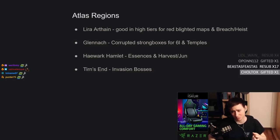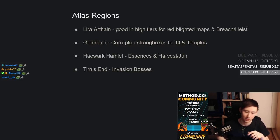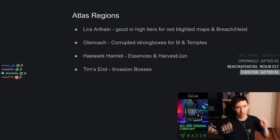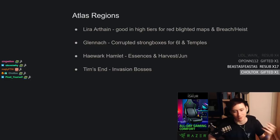Glennach is a really good area because it has corrupted strongboxes, which have the potential to drop six-links. You just want to run as many maps per hour as possible and eventually you'll drop a bunch. These six-links can go for 10 to 20 chaos each — if you get one every three or four maps, that's already really good, especially in lower tier maps. You can also get Temples of Atzoatl here; use all your Alva master missions to make your temple as good as possible.